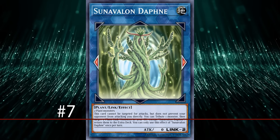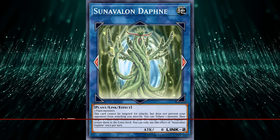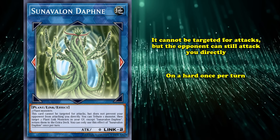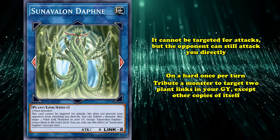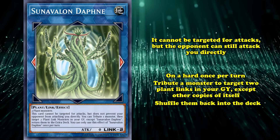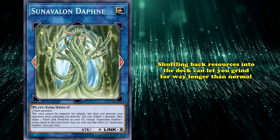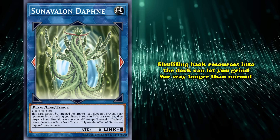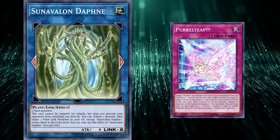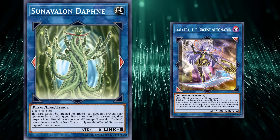And at number 7, we've got Sun Avalon Daphne. This Earth Plant monster takes two plants to be made and has the same arrows as the last spot. Its effect makes it so it cannot be targeted for attacks, but lets your opponent attack directly. It can also, on a hard once per turn, tribute a monster to target two Plant Links in the Graveyard, except copies of itself, and shuffle them back into the deck. These kinds of recovery effects are by no means bad — quite a few meta-relevant cards have had them. Shuffling back resources into the deck can let you grind way longer than normal. The main difference is that often these effects are either just bonuses stapled onto already good cards, like Pure Leaf, or they gain you advantage while recycling stuff, like Galatea. Daphne does neither, and it even has the huge cost of needing a monster to tribute.